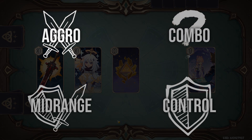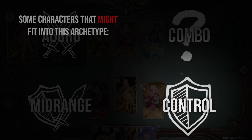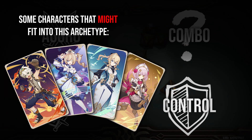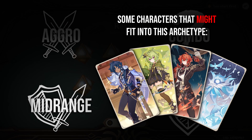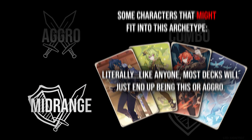Aggro wants to do a lot of damage very quickly and generally take down the opponent before they can be taken down themselves. On the opposite end, you have control, who wants to slow the game down considerably, draw a lot of cards, and get value out of the cards they play, usually ending with powerful cards and trying to wear your opponent out of options. Mid-range is exactly as the name would suggest — it is about in the middle of aggro and control, meant to be the strongest in the middle of the game where aggro is starting to peter out and control hasn't quite ramped up yet.